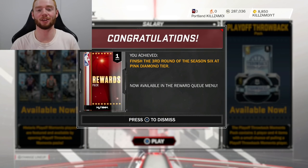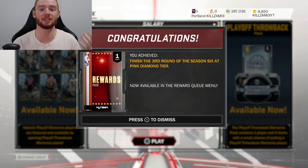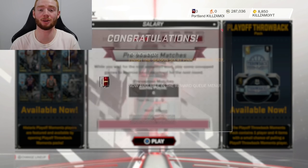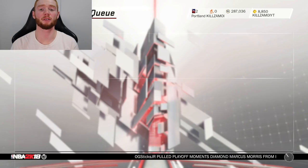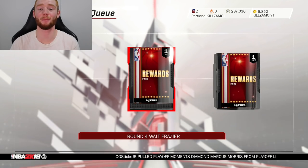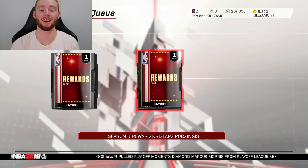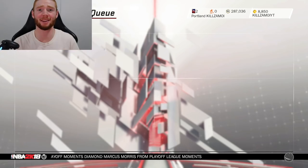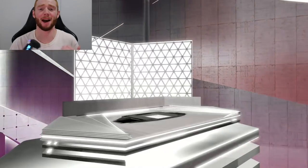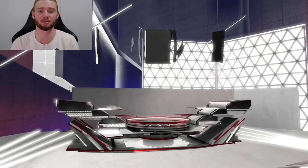There it goes — congratulations, finished the third tier for season six, and when we dismiss that we also finished at the Pink Diamond tier for the season. So that means when I go over to Rewards Queue I'm going to have two packs. Number one is round four Walt Fraser, and the next one is Pink Diamond Crystals. I'm going to open up this pack. I hope there's no glitch, but I think this one should be all good.